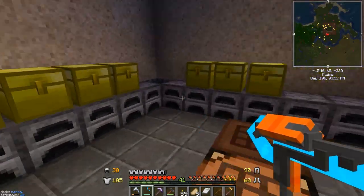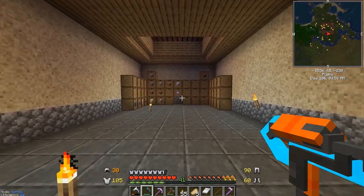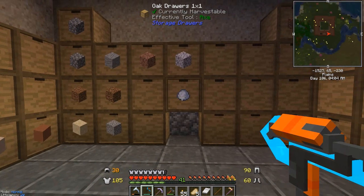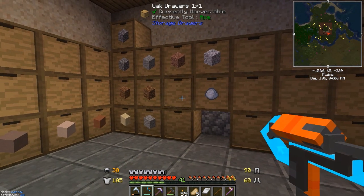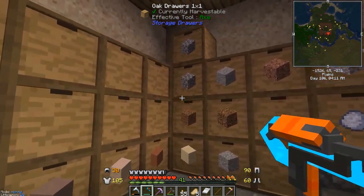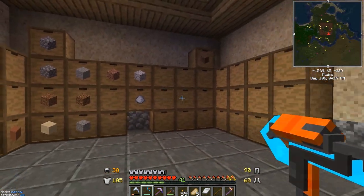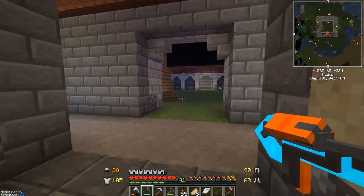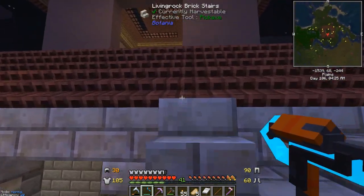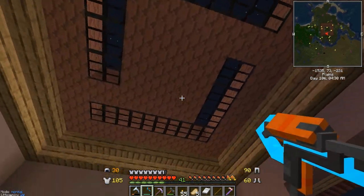We've got things a little more organized: wood, mob drops, plant stuff, ingots, important items, random blocks, random stuff, and some empty ones as well. I also made some storage drawers. If you're unaware of how these work, they store a large amount — I think up to 64 stacks of a single item. We've got one filled up with cobble, one with dirt, and some other items. We'll definitely be using more of those as we go.